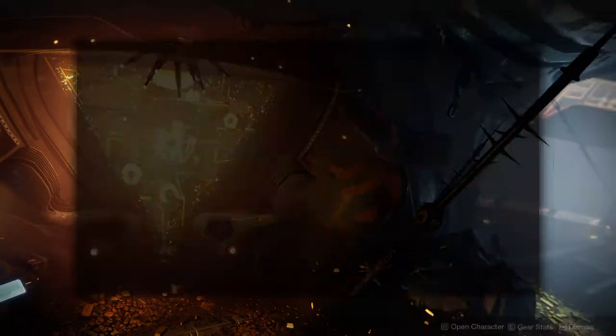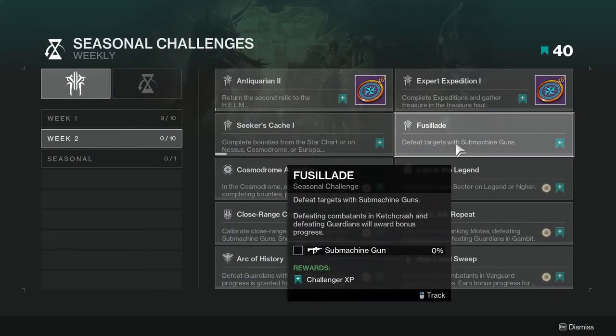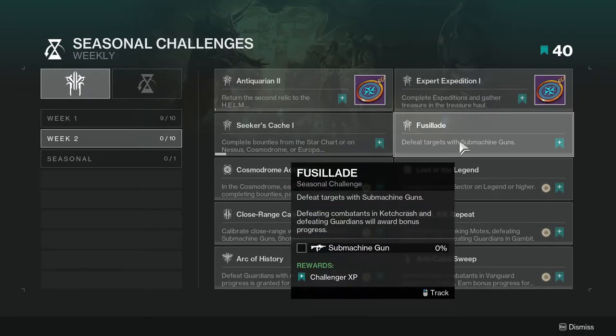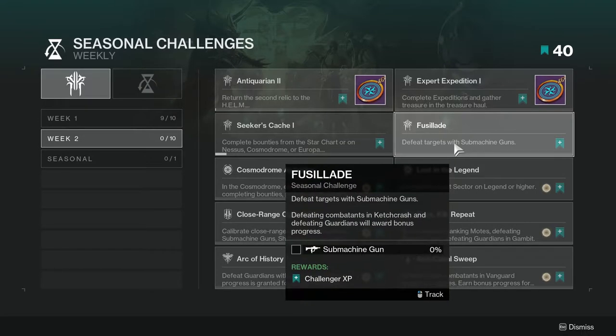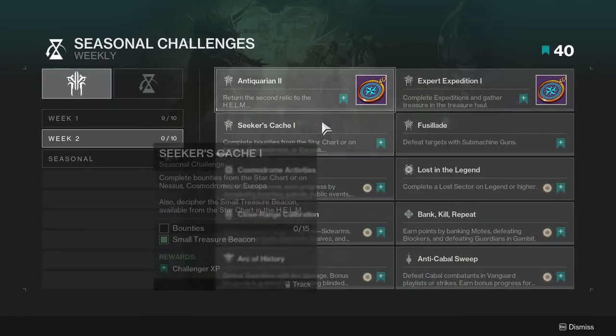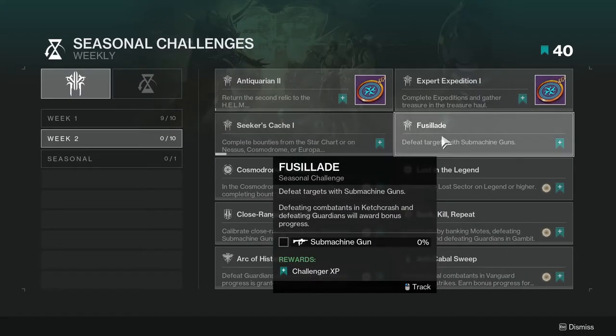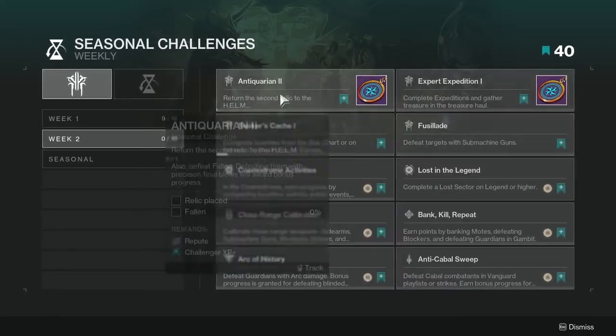Fuselade requires defeating targets with Machinegun and defeating combatants with Kat Crash, and defeating Guardians awards bonus progress. Kat Crash is really cool and a lot of fun. You'll be completing these challenges simultaneously — if you have star chart bounties, you can complete them inside Kat Crash, so these challenges overlap nicely.